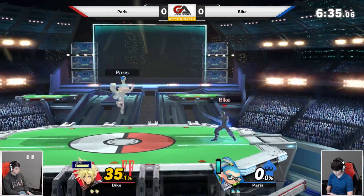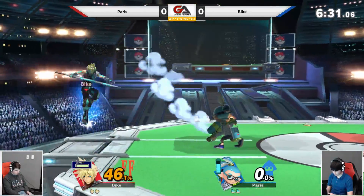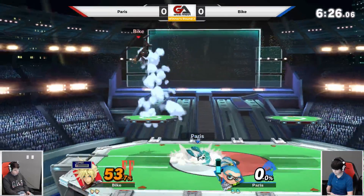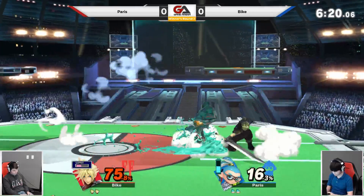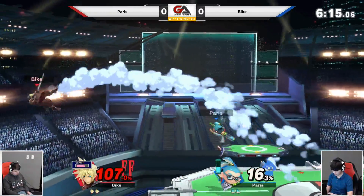An up air takes that first stock and now we're back two stock, two stock. Up to grab — Paris with a lead. Shielding the limit there. Shield getting really low but still came through for Paris. Nice forward tilt there again — he's really making movement and getting in there.